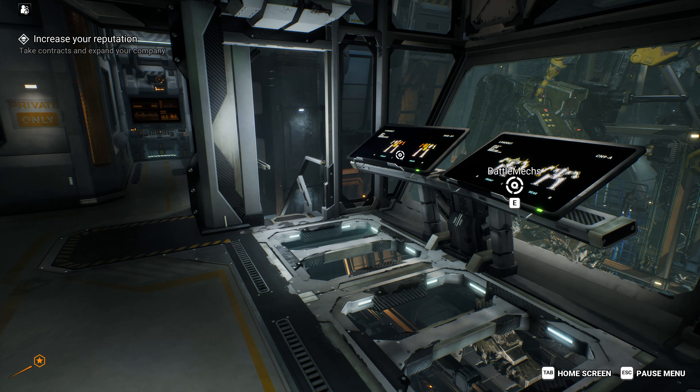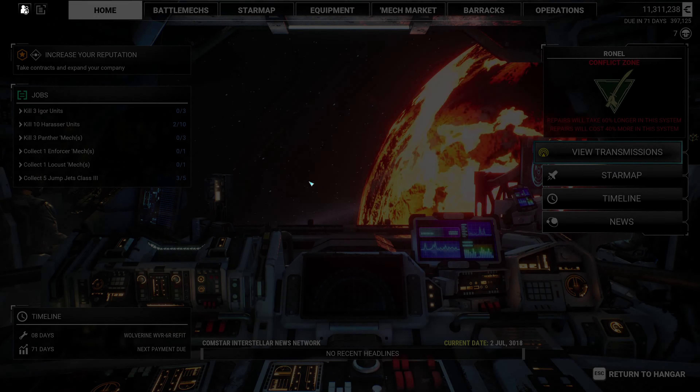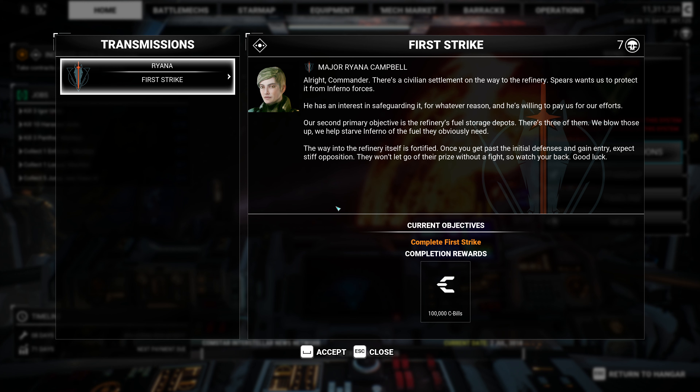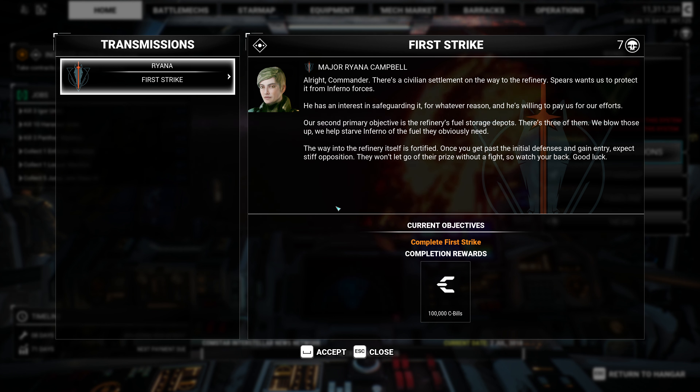I've already added the coordinates into the NAV system and put together a briefing from the intel Spears provided. Once you get us to that system, we can send them to hell where they belong. Amen to that. So — how much do we trust Spears? I don't have an answer to that question, I just have the question. There's a civilian settlement on the way to the refinery. Spears wants us to protect it from Inferno forces. Our second primary objective is the refinery's three fuel storage depots — blow those up and we help starve Inferno of fuel. The way into the refinery itself is fortified, so expect stiff opposition. Good luck.